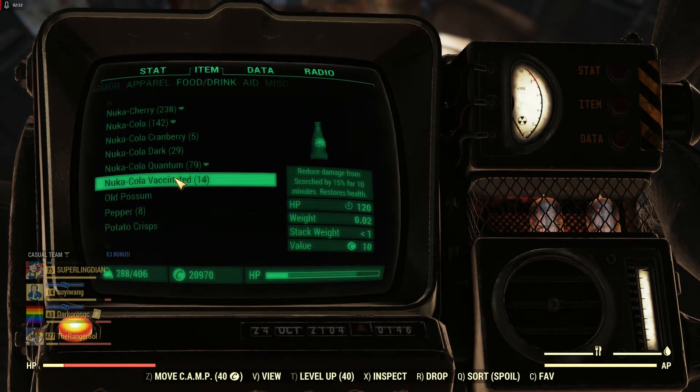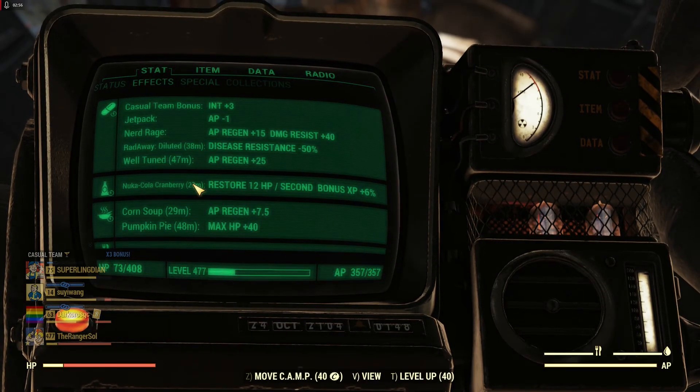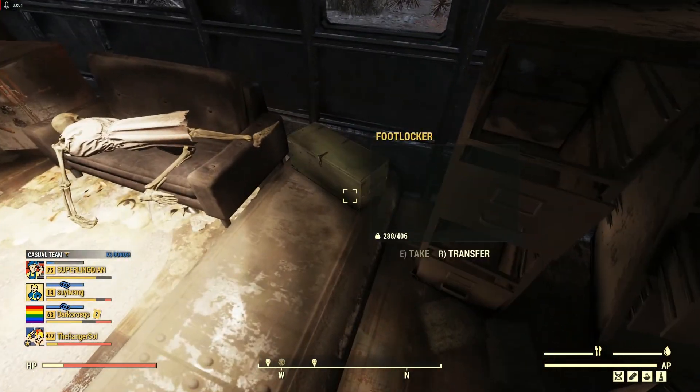Nuke-cranberry effects: for 30 minutes, you get plus 6% XP. That's not bad.